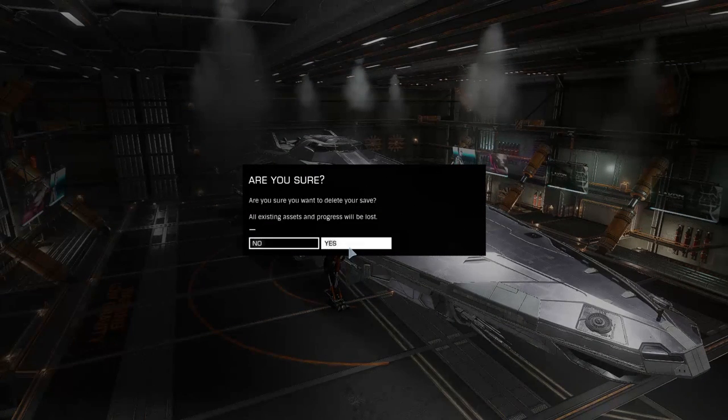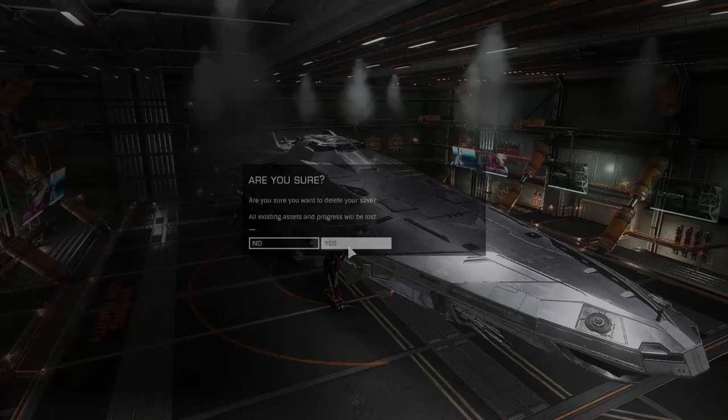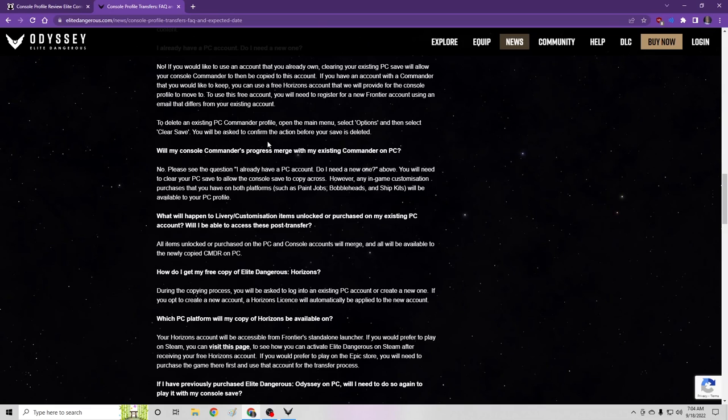I think it's under Options — Clear Save. Can't believe I'm clearing this save, but I have to in order to transfer my character and keep my name. No hesitation. If something goes wrong I'll just complain about it on YouTube. Nope, not making a new commander. My save's gone — all the hard work evaporated. All right, now we're doing the transfer.